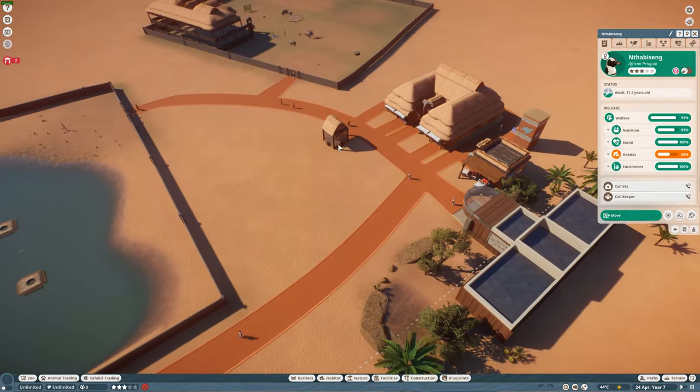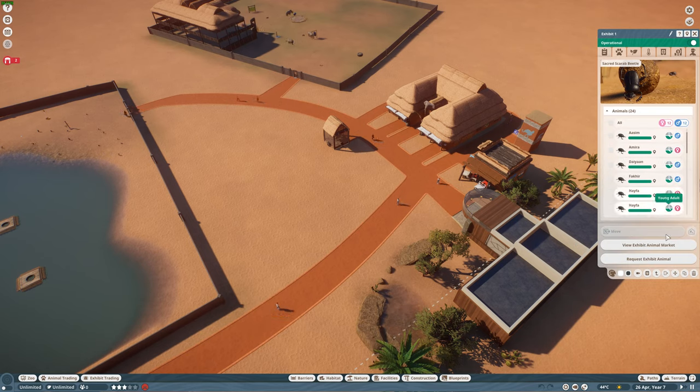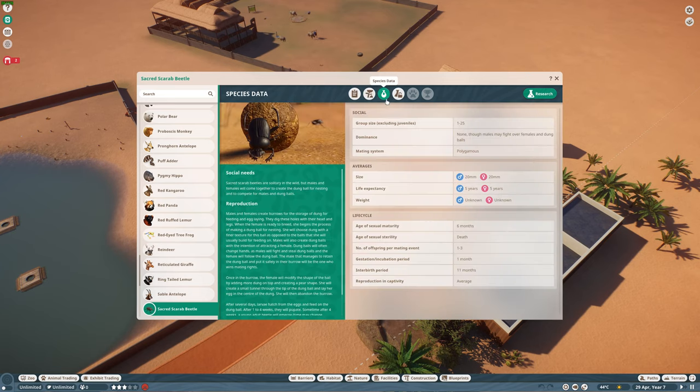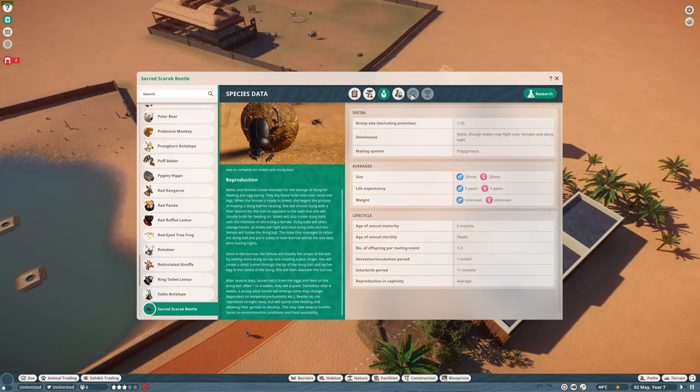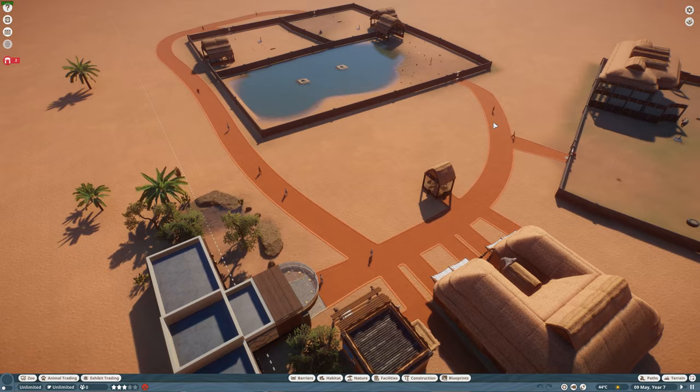Since I forgot, we're going to quickly go back to the scarab beetle and look at the zoopedia to see what they need. As I mentioned, they're native to coastal dunes — pretty much covers what I said about their range. Males will fight over females and dung balls, so they're solitary but will compete for mates. They use the projections on the head and front legs to shape dung into spheres and can roll balls of dung at 50 times their weight.